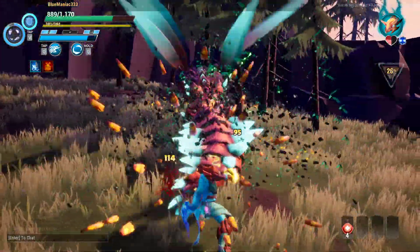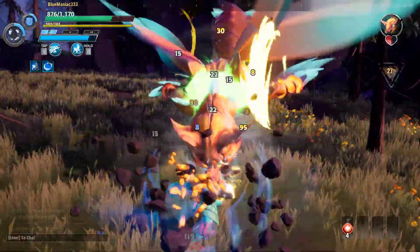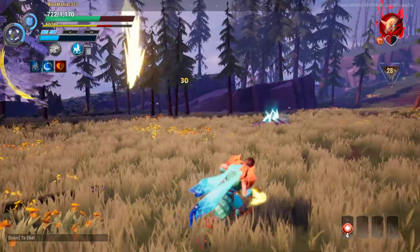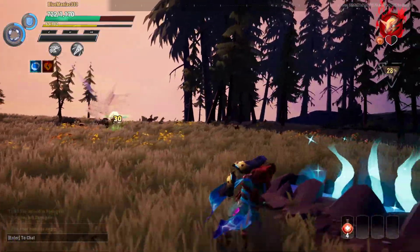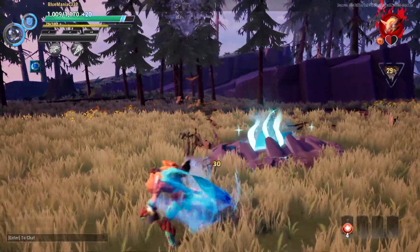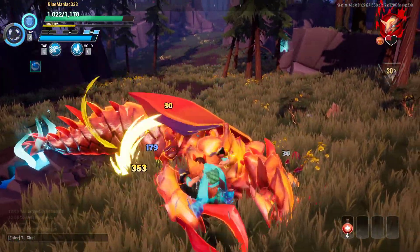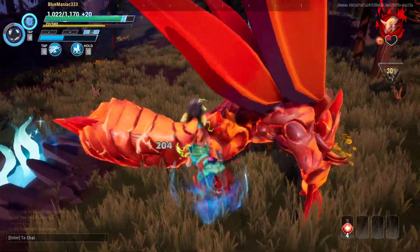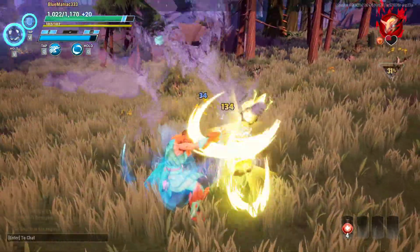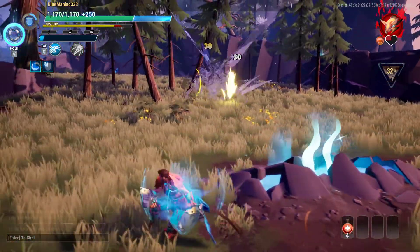Keep attacking — they will go away eventually. Keep attacking, keep shielding yourself too. I can see the cooldowns now so I know how they work. I got enraged twice! I thought I dodged that. You're tired, aren't you? You're mine now. I punched right into him — and I dodged it by ducking down to heal.